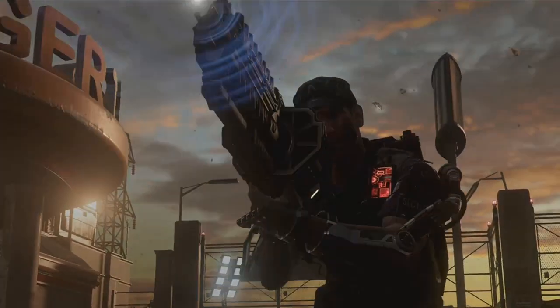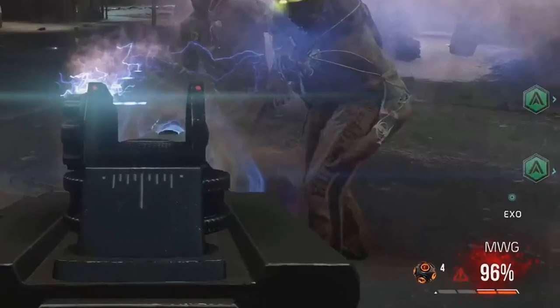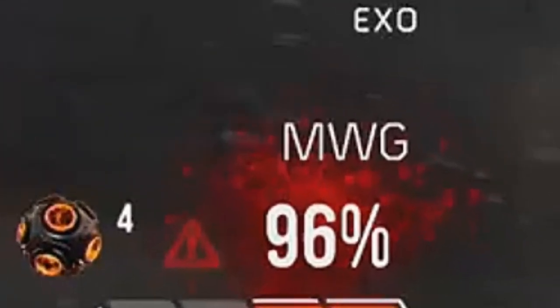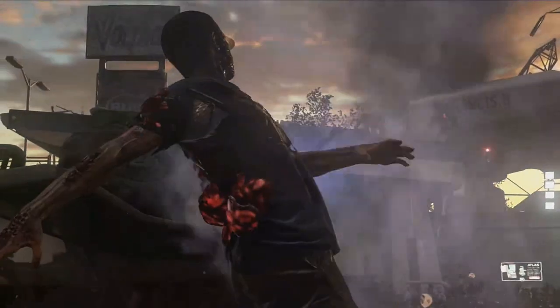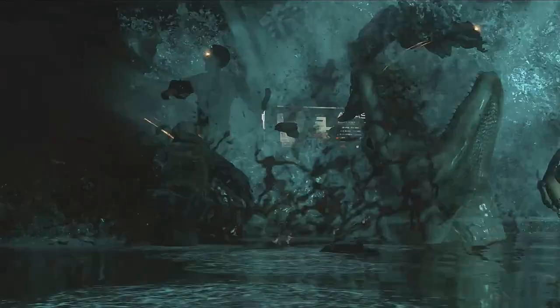In this next clip we're gonna get a look at the microwavable gun. You see right there — MWG 96 — so it's gonna use energy instead of bullets, which makes complete sense. It's pretty cool.